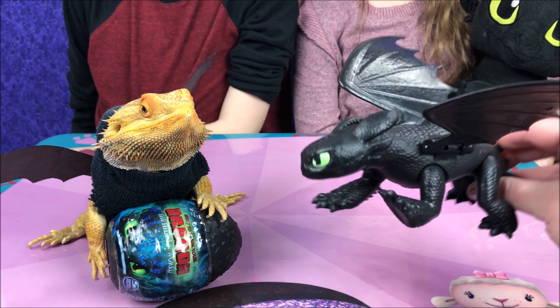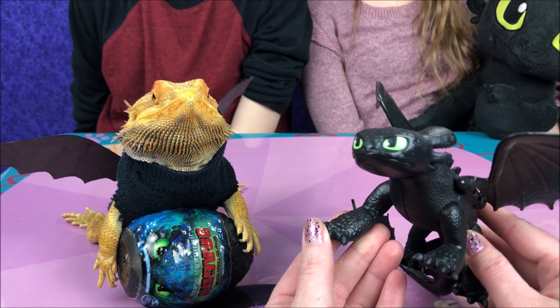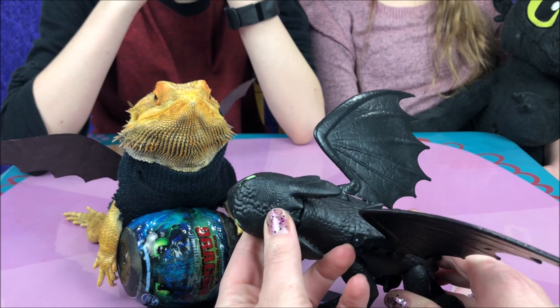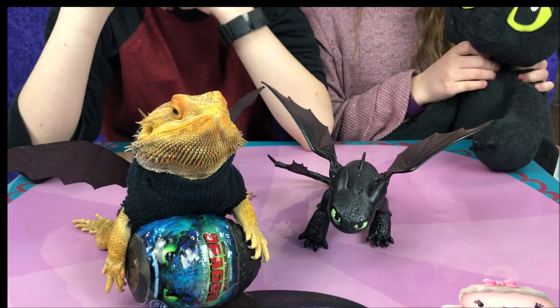Here he is! Hi, Toothless. Are you standing straight up? What do you think — his legs move, his wings move. His head does not move up and down, but it tilts back and forth. Cool. Very, very cute — you can have him standing like that. And then we have our plush Toothless from Build-A-Bear from a few years ago. He did originally come with wings, but we don't have the wings on right now.